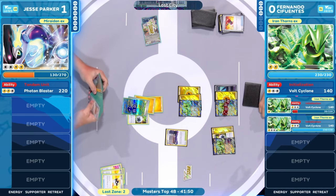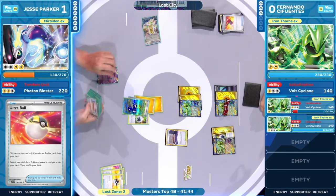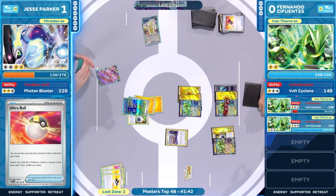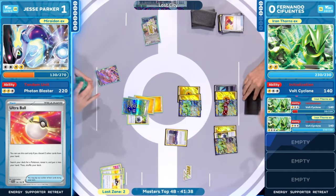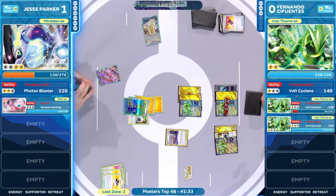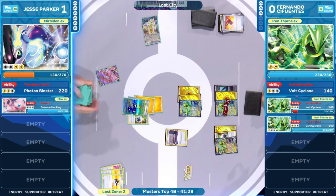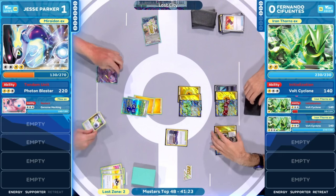Ultra Ball just going to have to discard the only other two cards in hand — the Switch Cart and another Ultra Ball — just to get another Pokemon out. You have a pivot. I suppose that is a little bit helpful if you find a card like Research on the next turn. Maybe you can attack with this Pokemon and keep switching around with Switch Carts. But this is a long shot. That's what you have when you've got 75 minutes — you might as well try.